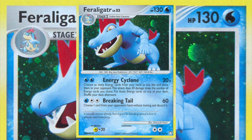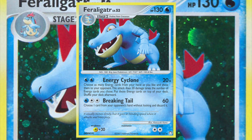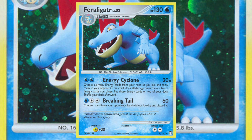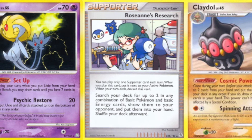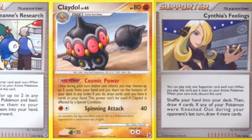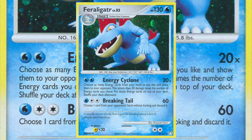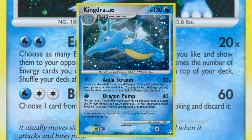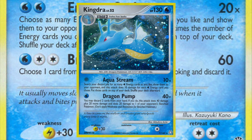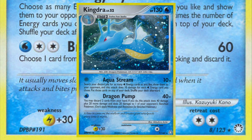The Mysterious Treasures Feraligatr found itself into some pretty fast, powerful rogue decks. With Energy Cyclone, you could discard a ton of energy in a single turn and deal a lot of damage on turn two — all you had to do is have enough energy cards in your hand to choose damage in quantities of 20, which was pretty easy in this very draw-heavy format that ran Claydol, Uxie, Rosanne's Research, and Cynthia's Feelings. The main problem this Feraligatr faced was reminiscent of the late Neo era: Kingdra was just better. It had an Energy Cyclone-type attack for free, a great additional attack for only one energy, the same HP, and a lower retreat cost.